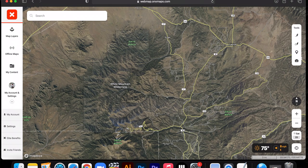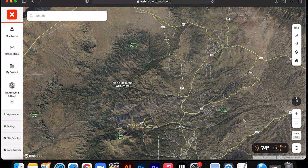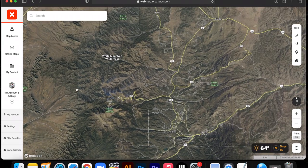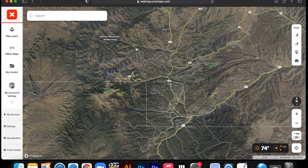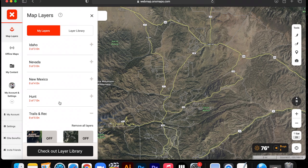So what I have pulled up so far is the area we are going to be hunting. I am on the satellite view with no layers applied just yet, just kind of getting a look over the unit itself. It looks like we have a pretty big mountain range system going on where I think we are going to be spending the majority of our time. Head over to the top left area — this is where you can apply your layers.